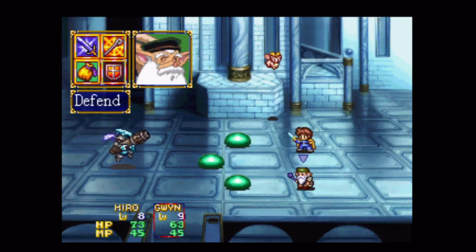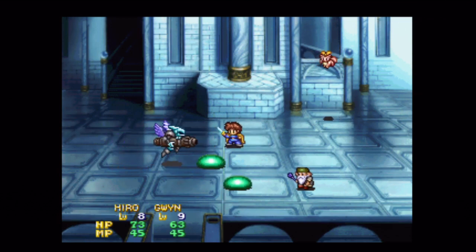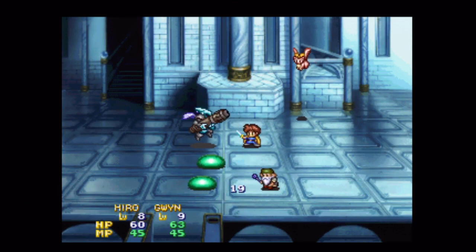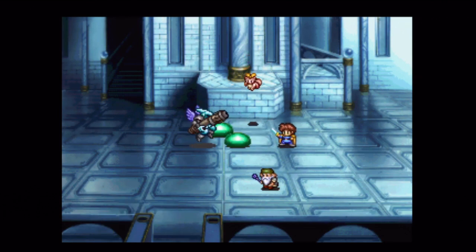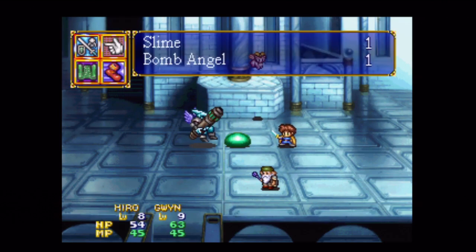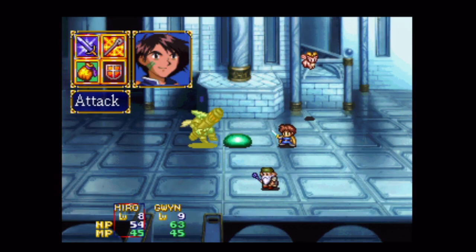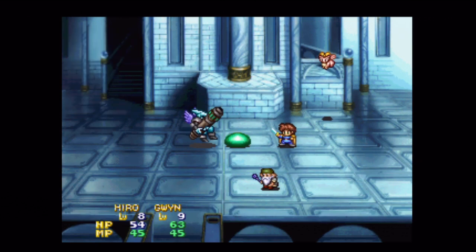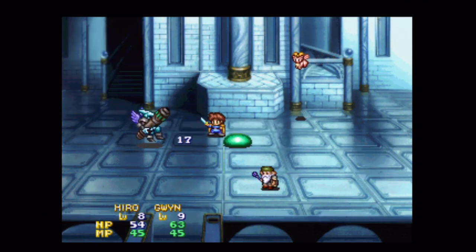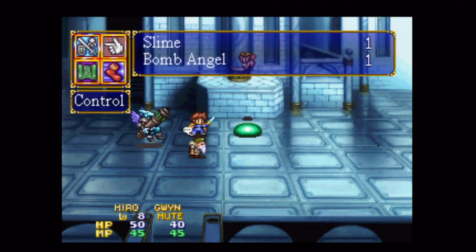Let's take out the little slimes first. I'm not too worried about the bomb angel — bomb angels are fairly slow. I think even Gwyn would be faster than them. Now, you see the bomb angel charging up? That means he's going to use his big attack, so we want to finish him off fairly quickly. If he was doing that in the first round, I'd have Hiro use Poe Sword. Oh, that even mutes you. But mute is a temporary status, so I'm not too worried about that.